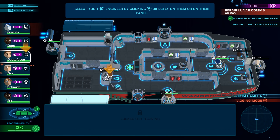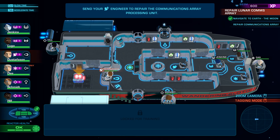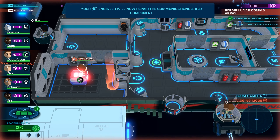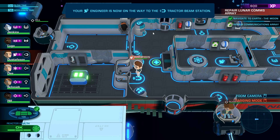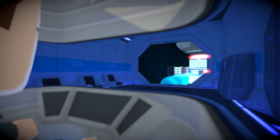If I click on Jenkins I don't have that — I have to actually click on Gustafson to retrieve the communications satellite. Then we need to send our engineer to repair the communications array — so we select the engineer and click on that. The communications array is going to get repaired. I love these neat little cut scenes — you really feel like you're in the ship.